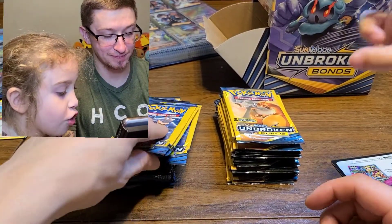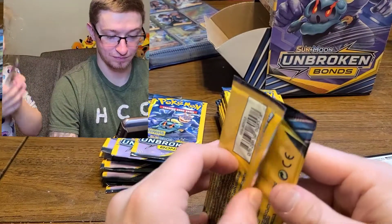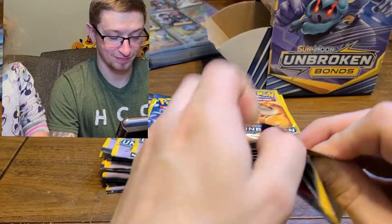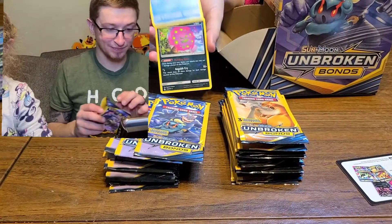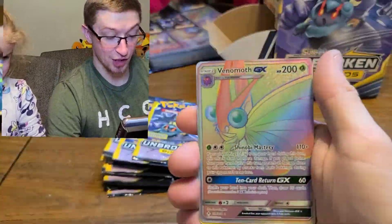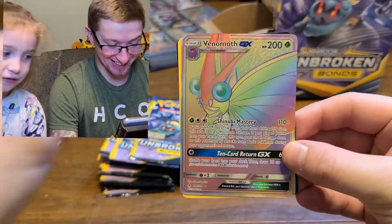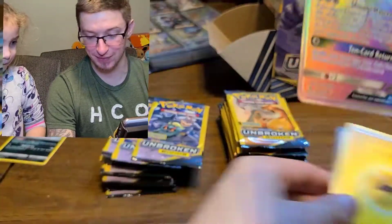We're gonna do these ones. Kissing it for good luck. Seal, Spiritomb, and Leaf Energy. BAM! A Hyper Rare Venomoth GX! That's the Hyper Rare - I thought that was a Butterfree. Electric Energy - this is the first time we pulled from there. We did it! Finally got a Hyper Rare out of all these, and we still got quite a few to go.